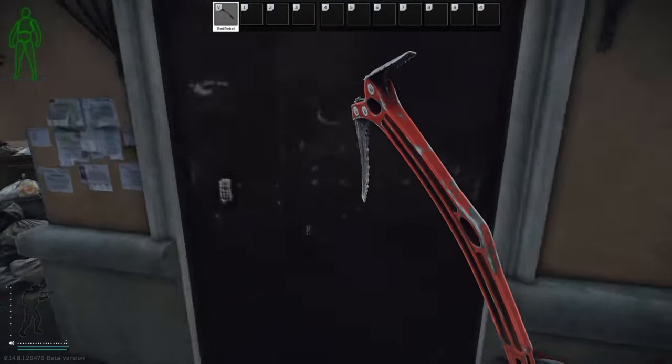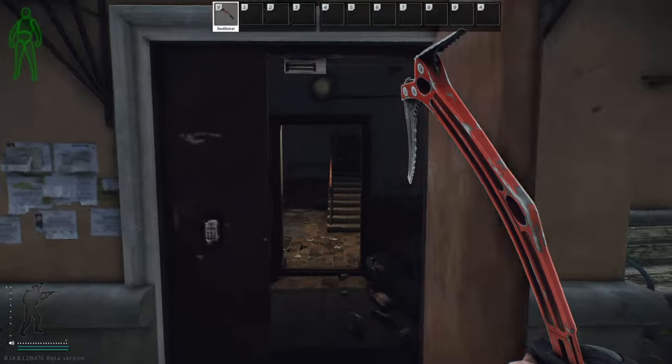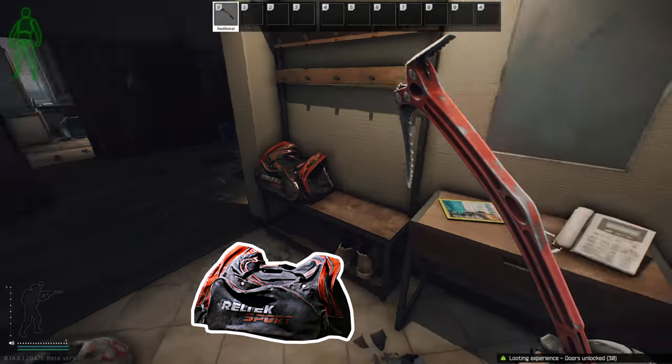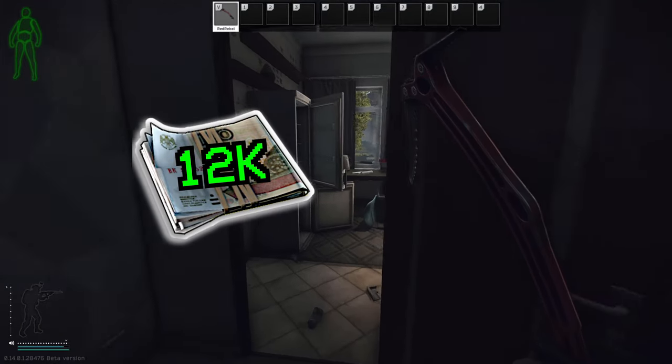Around the other side of the building, the Meski 3 Apartment 8 key room is located on the second floor to your left. Behind the locked door is one sports bag, one jacket, and a bit of loose valuables. At the time of recording, 12,000 rubles is your flea price.